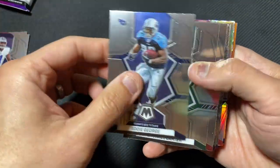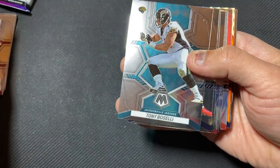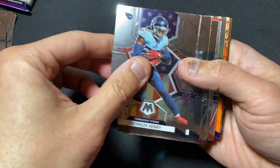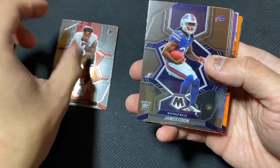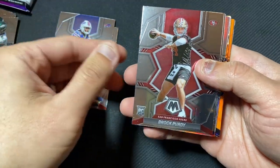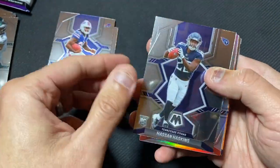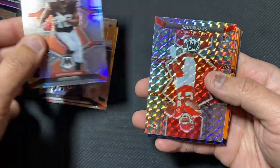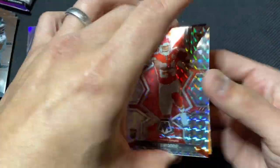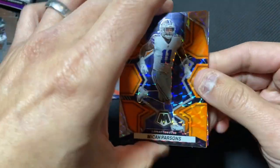Micah. Go Cowboys. Tony Buscelli — O-line legend. Derrick Henry. Derrick — Eagles. Tyler Algier rookie. James Cook rookie. There's Mr. Purdy himself — very nice, his rise has been crazy. Haskins. David Bell's silver — nice. Sky Moore. And then here's the Orange Reactive: Micah Parsons. Very nice.